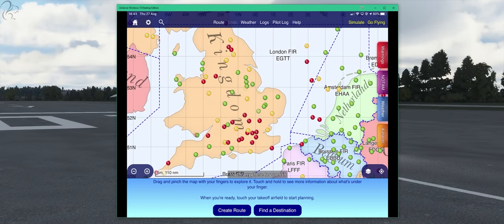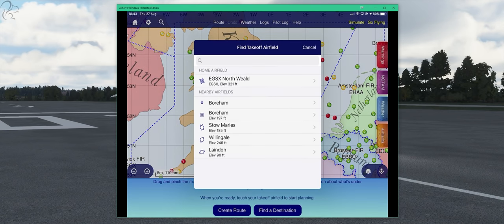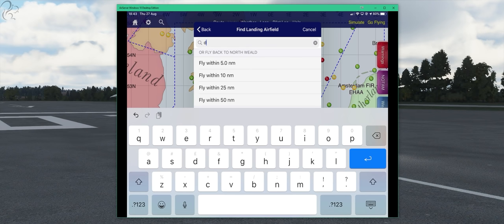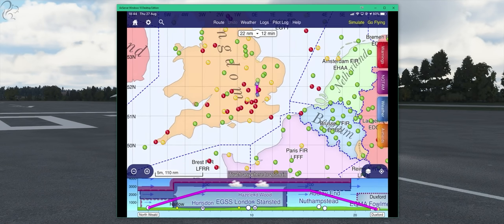I've got the iPad mounted on my honeycomb yoke right now, which is kind of how I have it in real life. We're just going to create a route — I'll click Create Route, and we're going to go from EGSX, which is North Weald, to Duxford, EGSU. Create Route, Cessna 172 — it's got the profile for the 172, although the tail number's wrong, it doesn't matter. Create Route, and there it is.